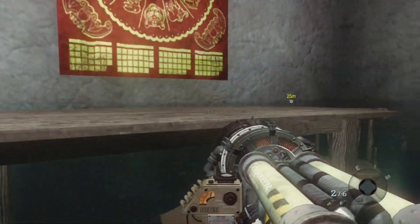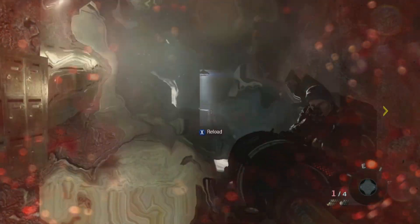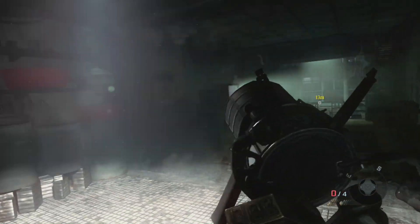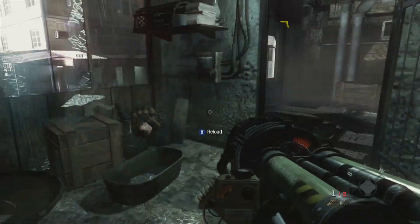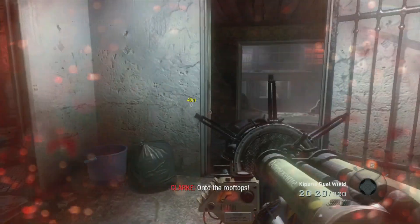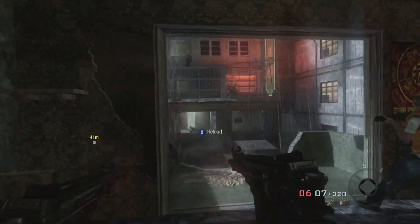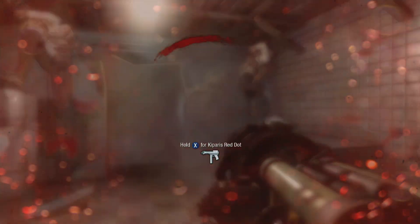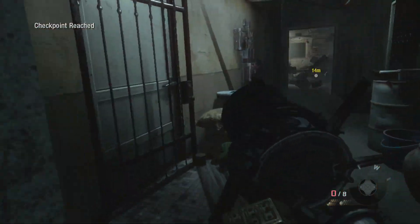The campaign mission names are: Nowhere Left to Run, Fractured Jaw, Brick in the Wall, Red Light Green Light, Echoes of a Cold War, Desperate Measures, End of the Line, Break on Through, The Final Countdown, and Ashes to Ashes. There are also some side missions called Chaos and Red Circus. There aren't that many missions but I'm sure the campaign is going to be pretty awesome.